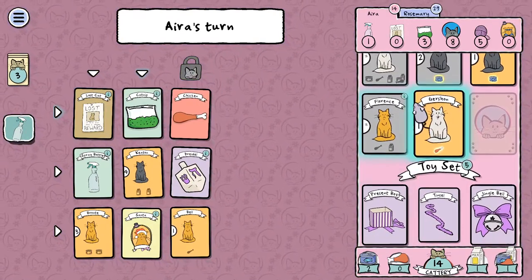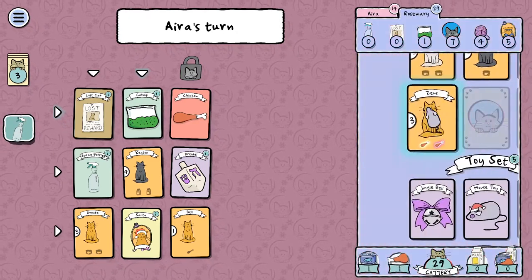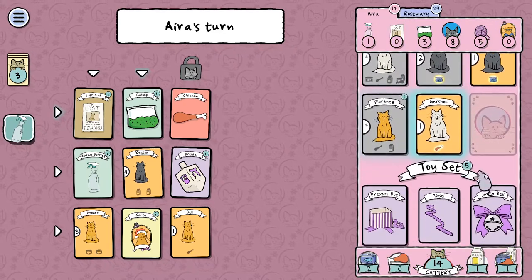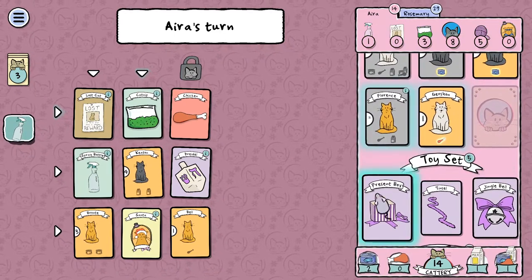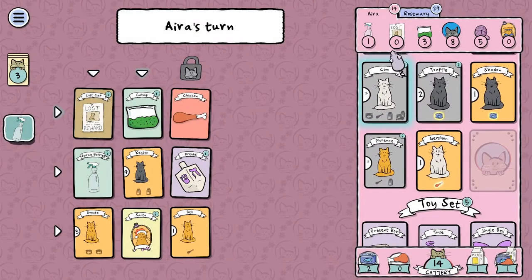Oh my goodness. The interface is — ugh! No. The interface is a little broken. Creators of this game, please fix the interface. I cannot see the cats up above and that's a problem. I need to be able to see them.